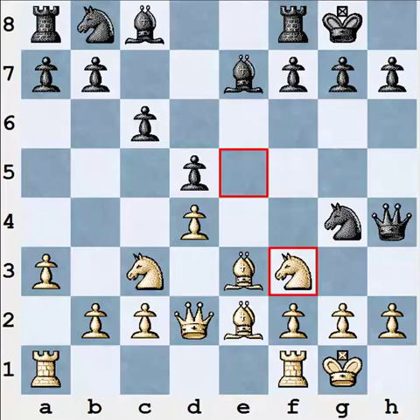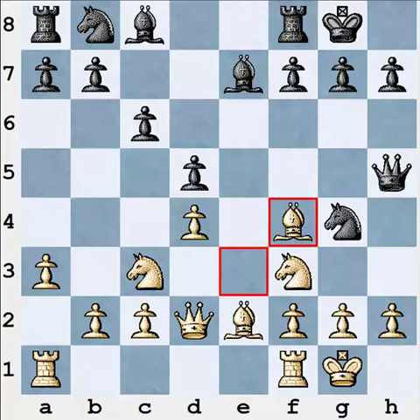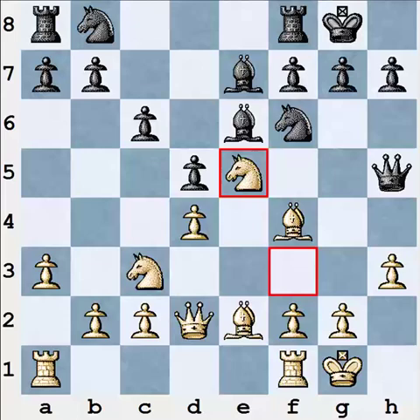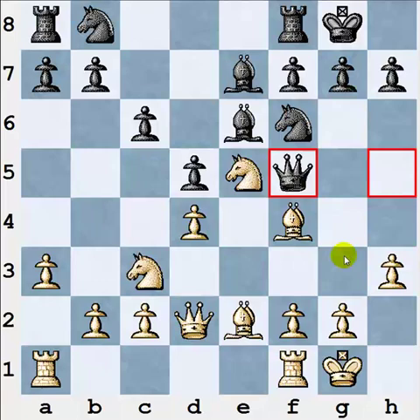Secondly, white has the counter-attacking move knight f3, protecting the h2 pawn and attacking the queen. Again white is avoiding an exchange and keeping the tension. After queen h5, which is forced, and bishop f4, white has a huge advantage. For example, if black does something simple like bishop e6, then after h3, knight f6, and knight e5, white is just winning because the queen is trapped. If black goes to h4, white will go bishop g5; if black goes to f5, white can respond g4.